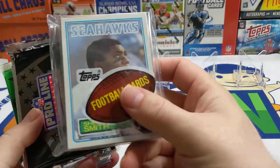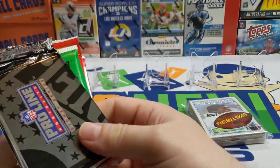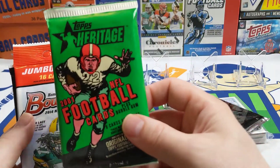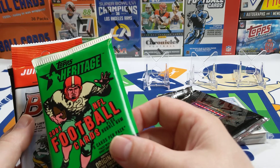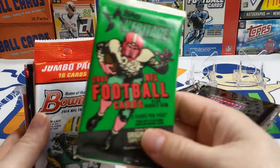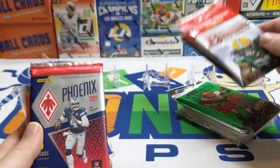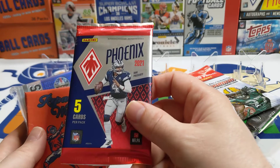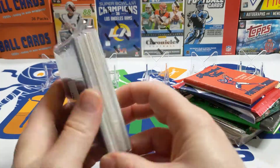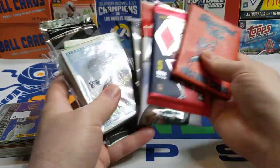So we have a cello pack of '83 Topps, some 1991 Pro Line Portraits — you can actually find an autograph in here — we got 2001 Heritage, found that on Steel City Collectibles which was kind of cool. You can actually pull an original 1956 Topps card out of there. Also 2014 Bowman, looking for the Aaron Donald and Allen Robinson rookie cards. 2021 Phoenix Hobby Pack, the repacked wax packs, and the grab bag — I had one left over so I figured, what the heck, we'll put it in there.